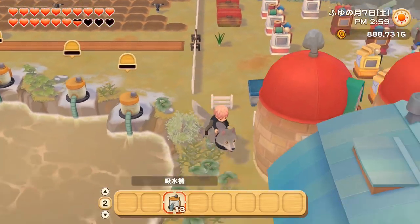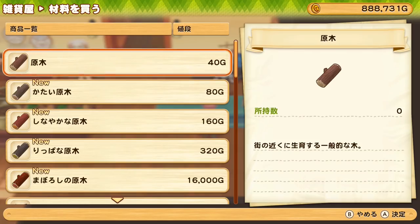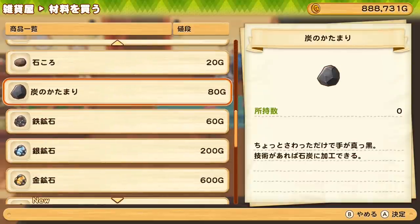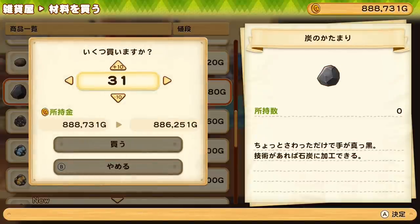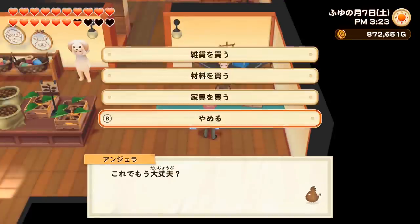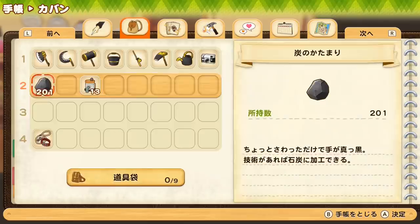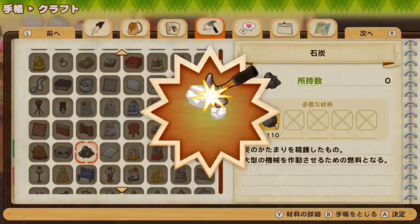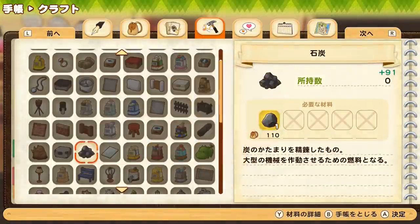Let's just go to the general store. So if you've previously sold at least one coal lump, you'll be able to buy it at any time here in the store. It's super cheap, super easy — so you don't ever have to go mining for coal anymore, because it's such a pain to get. And then you can just exchange it here like this.